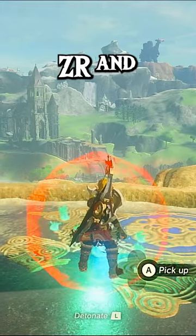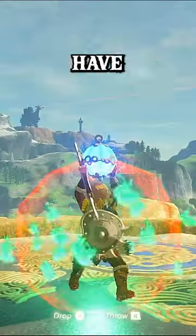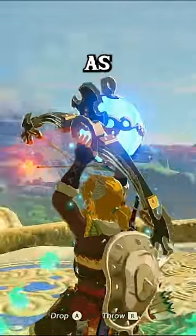Then press Z, R, and A, and you should have something like this with the bow in your hand as well as the bomb.